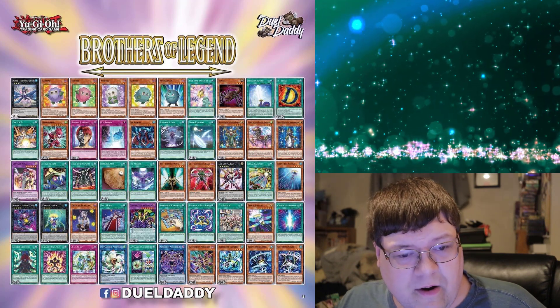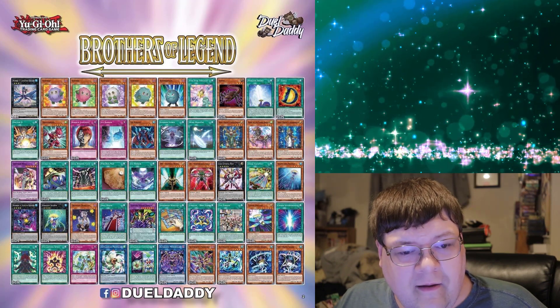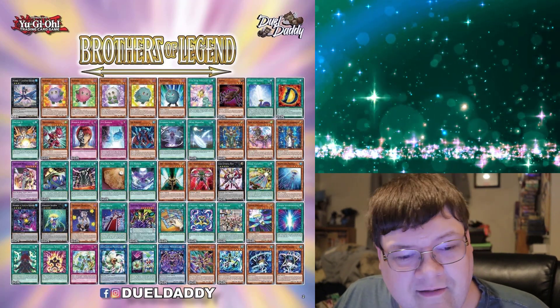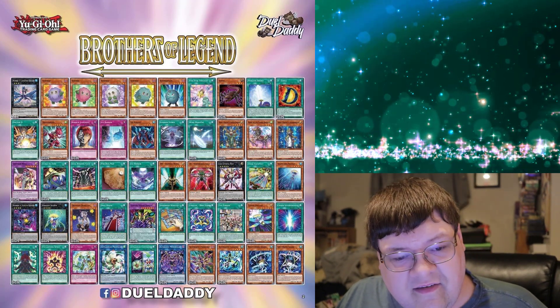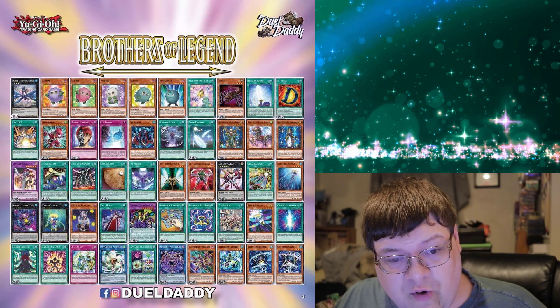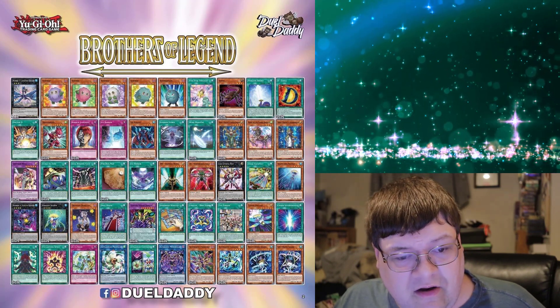Dragonroid and some of the Ice Barrier support. Then we've got Summon Storm. The other Noble Knight stuff for Sherry is in here. The ZS stuff is in here, which was in the original Brothers set, which is good. Number Four, Stealth Kraken, is in here. And Grandpa DiMoto is in here as well.